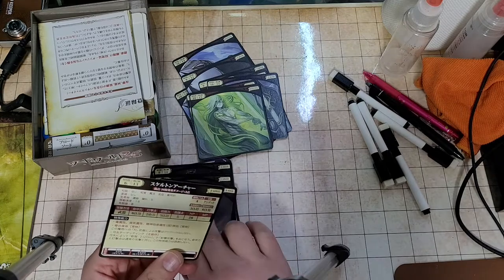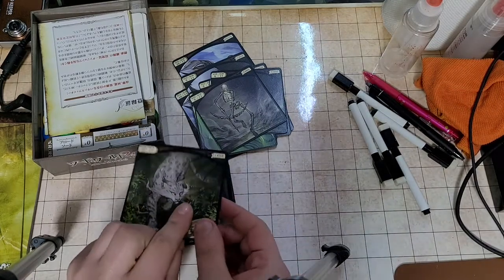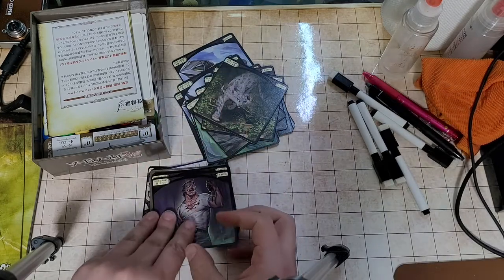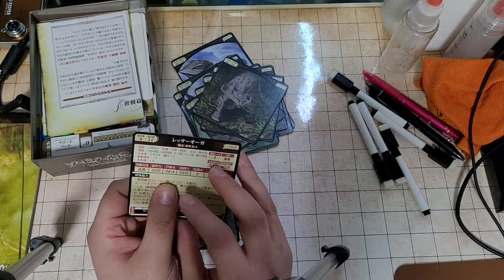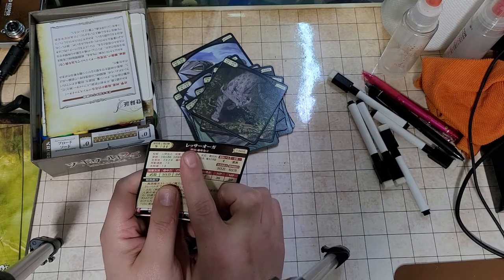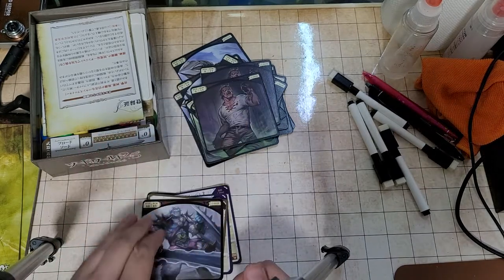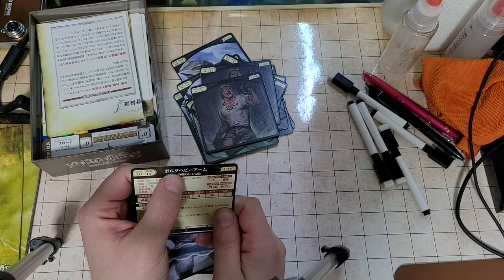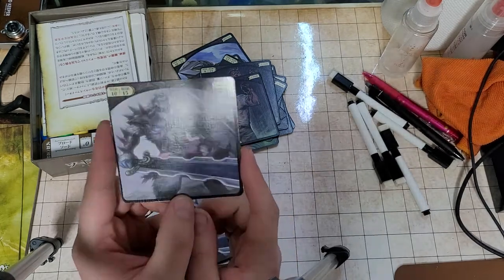We've got skeleton archers, gray lynxes — with some gnarly art — and what appears to be a lesser ogre, called a 'Reza.' There's also a bigger creature I wonder might be a greater ogre — a large monster dude with a shield. The art on these cards is really cool.